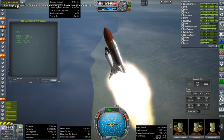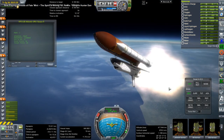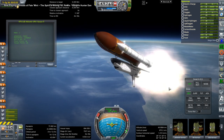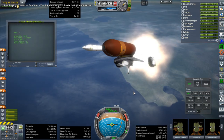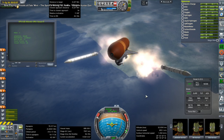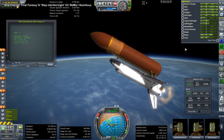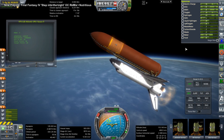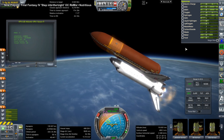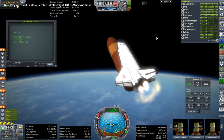In the original Space Station Freedom plan there was a P2 truss, which carried the control thrusters for the station. But since we teamed up with the Russians on the International Space Station, we didn't need the P2 truss to have control thrusters — because the control thrusters were on the Russian side with the Zarya and Zvezda modules. So they just decided to skip the P2 and S2 trusses, which would have handled controls with the thrusters.